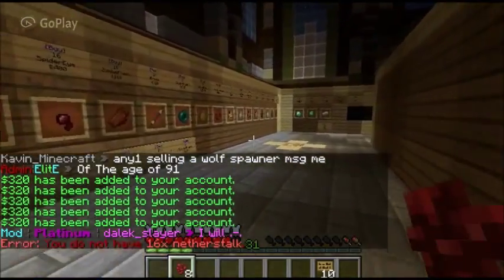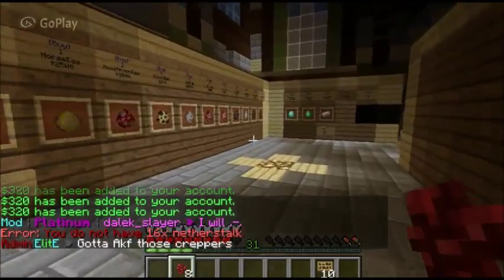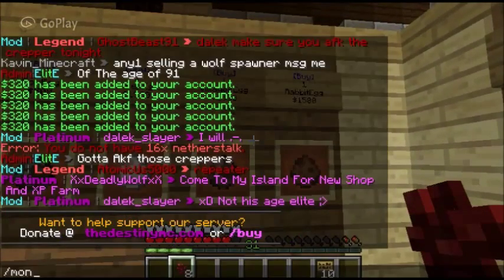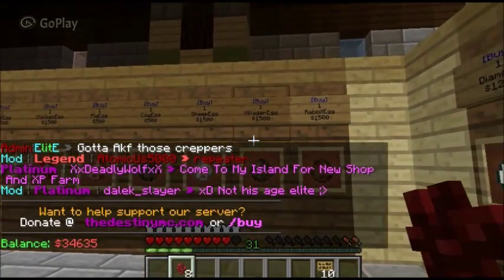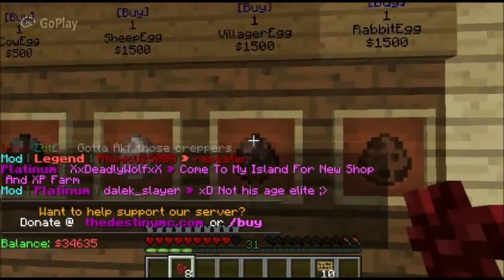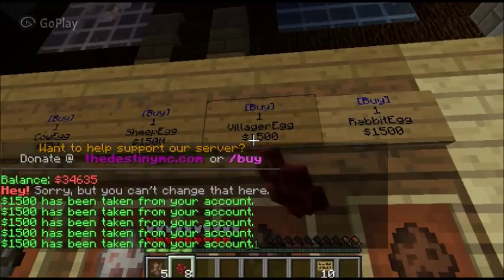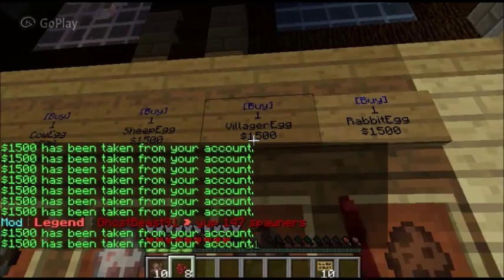Since we're going to be working on the villager eggs, let's buy some. And they are not cheap - they are $1,500. How much money do we have? Yeah, let's buy a couple.